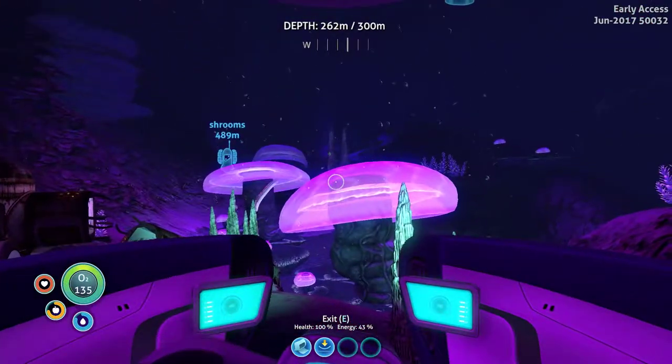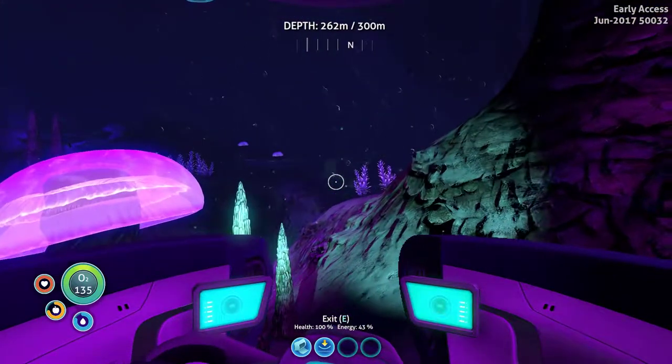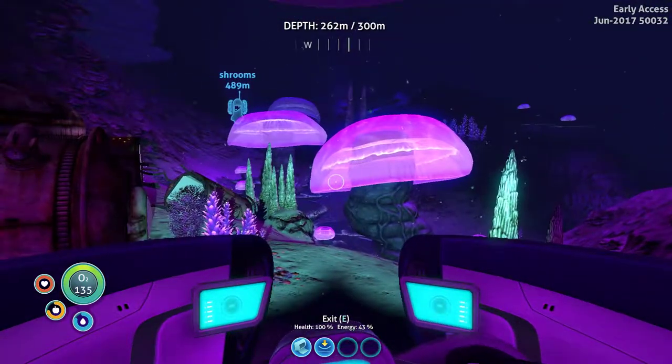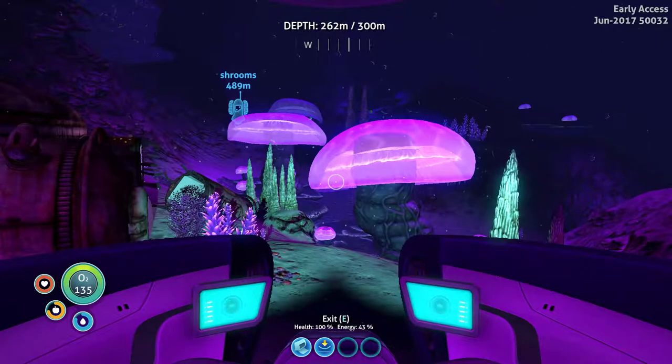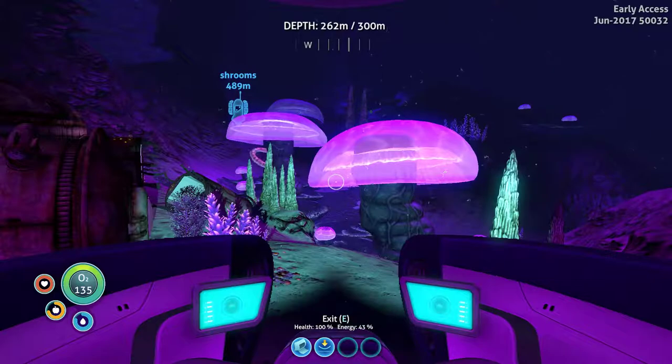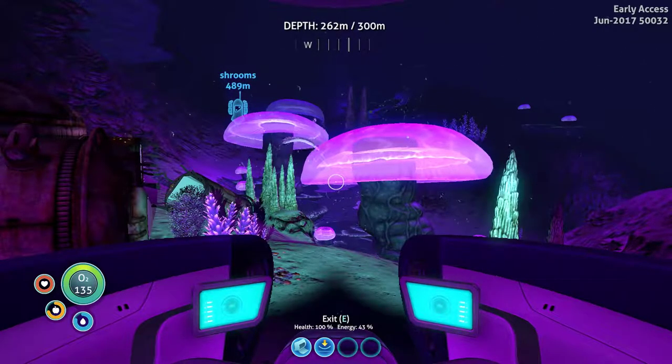That'll be it for here. There's still a lot more to explore here, but we found this place which is awesome. We've got a stillsuit to build, we've got a nuclear reactor to build — we have a lot of stuff to do now. Exciting stuff. Thanks for watching. We'll end this chapter here. See you next time. Bye.